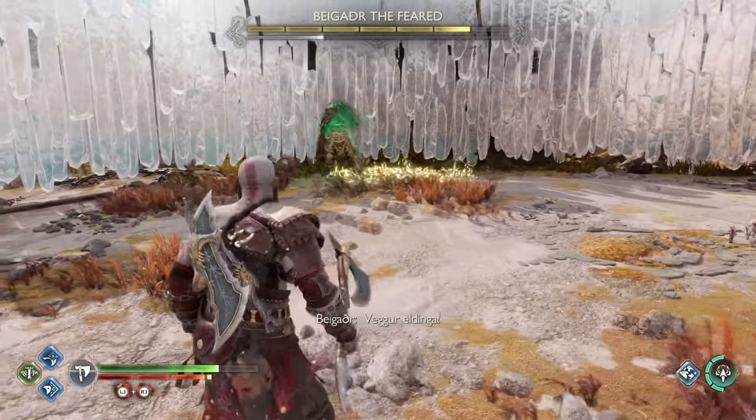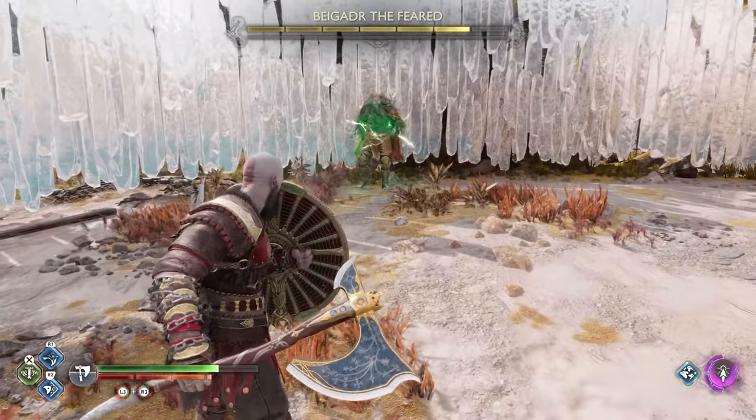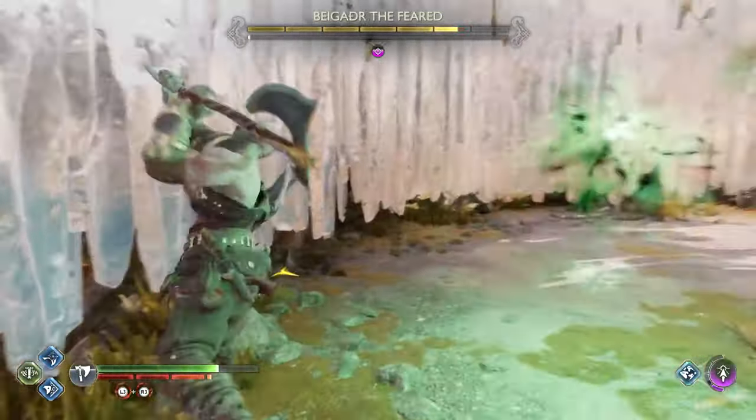The projectile throw that it just did, you can either block or parry it. That lightning shock that just came by, you can dodge it by rolling sideways. The ground shockwave thing that it did, you can block that.